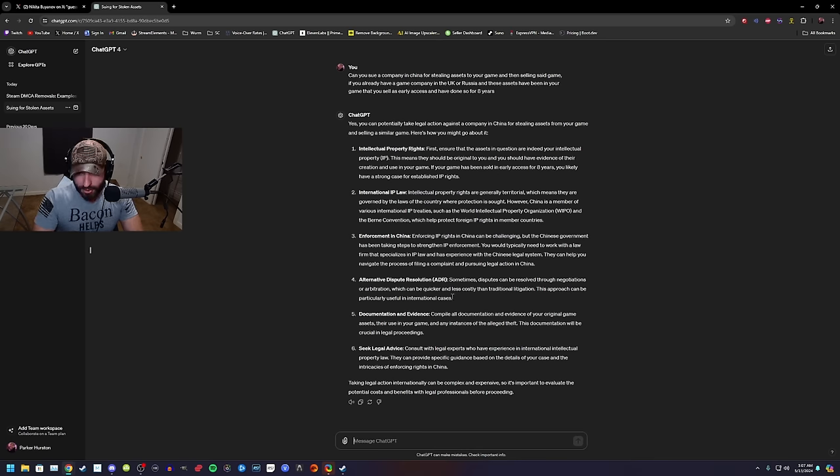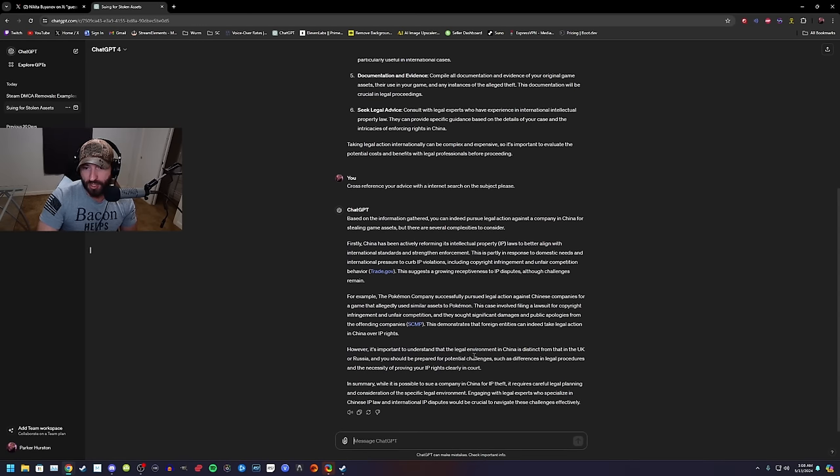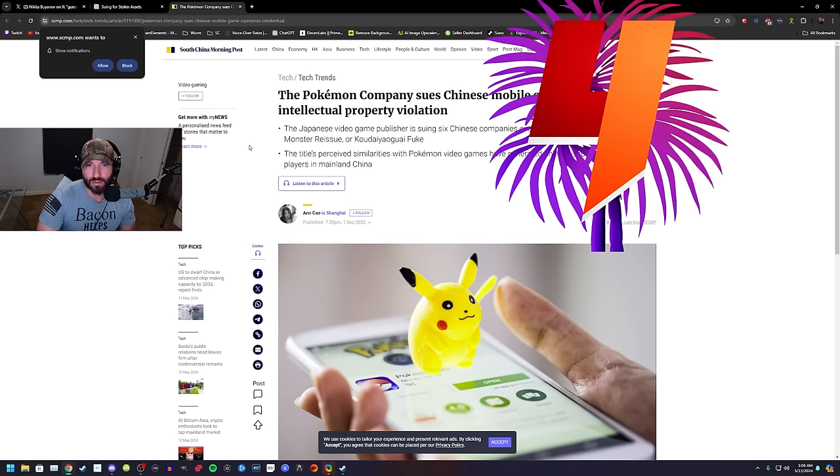SWAT 4 — remember that game? Weird, it's almost like I know what I'm talking about almost 90% of the time. So I'm going to have ChatGPT cross-reference its advice with an internet search. Apparently the Pokemon Company successfully pursued legal action against Chinese companies for a game that allegedly used similar assets to Pokemon — filing a lawsuit for copyright infringement and unfair competition, seeking significant damages and public apologies from the offending companies. I love that ChatGPT gives references with hyperlinks now, so you can see the source of where ChatGPT gets its data from.